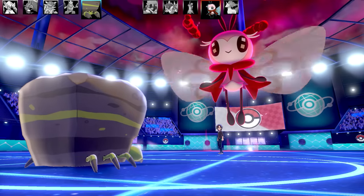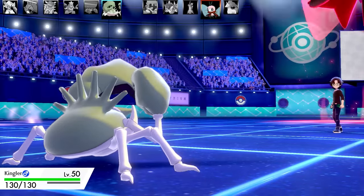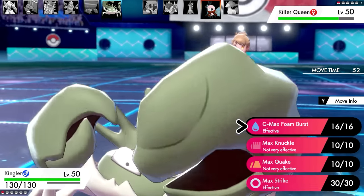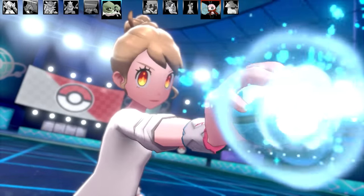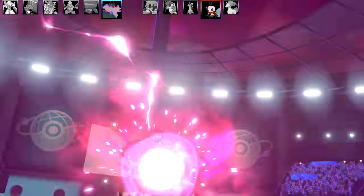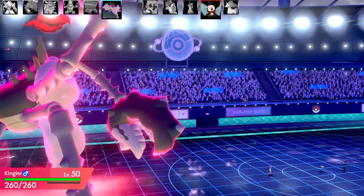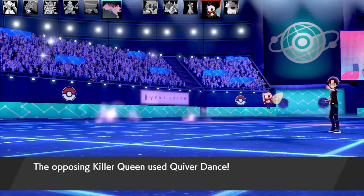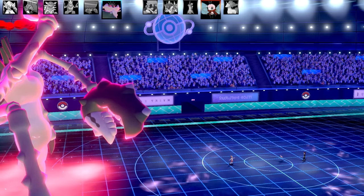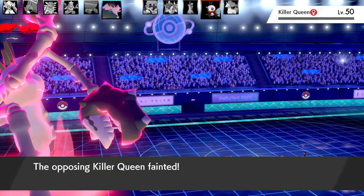One more Pokemon left - G-Max Kingler for the win. If I land one G-Max Foam Burst it should take out Ribombee - its defensive stat is very bad. Kingler's Special Defense isn't great either but I don't think it has anything super effective. Going for G-Max Kingler and the G-Max Foam Burst - it drops the speed, interesting move. I'm pretty sure Kingler is based on something like a spider crab or Chinese crab. Ribombee goes for Quiver Dance trying to one-shot me. G-Max Foam Burst is more than enough to take it out without a Focus Sash activating. That is the game!